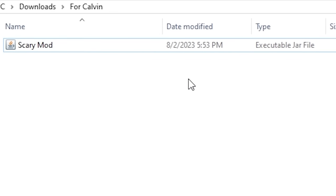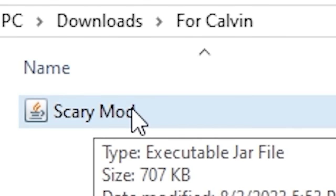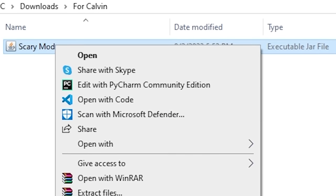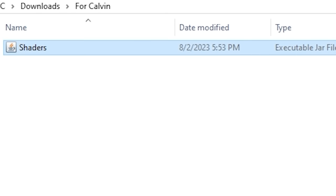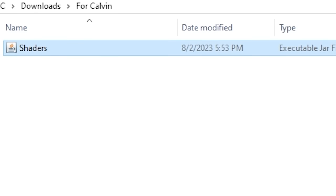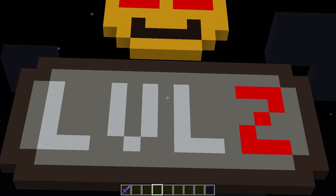On to level two — to ramp things up, we have a mod called Scary Mod but I'm going to give it to Calvin and call it shaders. There actually will be some shaders, but just stay tuned because this is gonna do some craziness. Now that the scary mod is ready, on to level two.